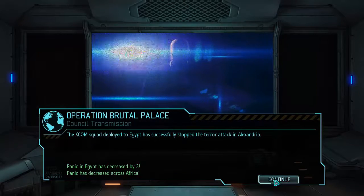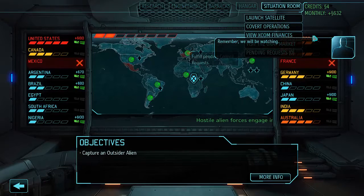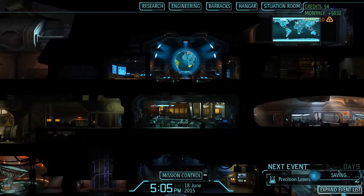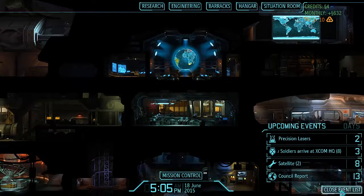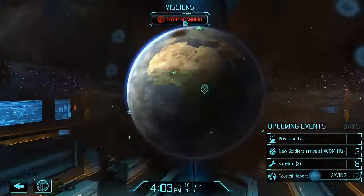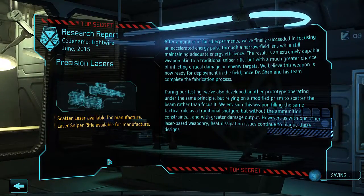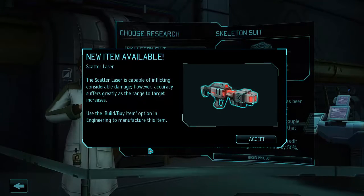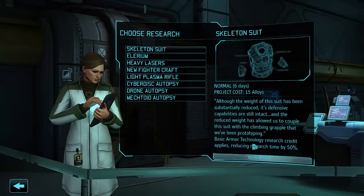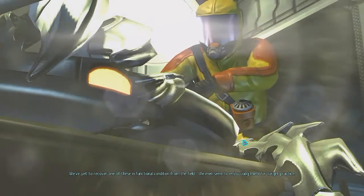Panic decreased by three across Africa — that's good. Our situation room isn't looking good though; the United States is freaking out. We really need to lower the U.S. panic. We've got the council report in 13 days. Precision lasers coming in — that's good. Let's take a look at what this gives us: scatter laser and laser sniper rifle. Excellent.